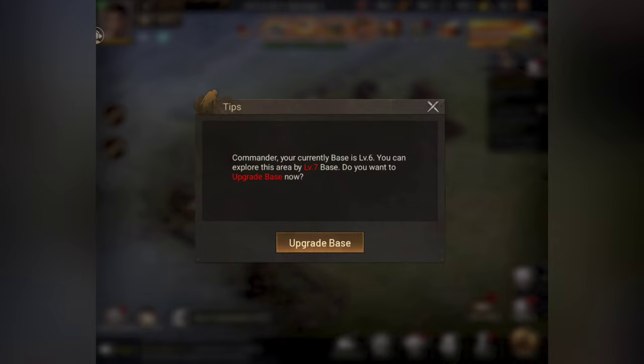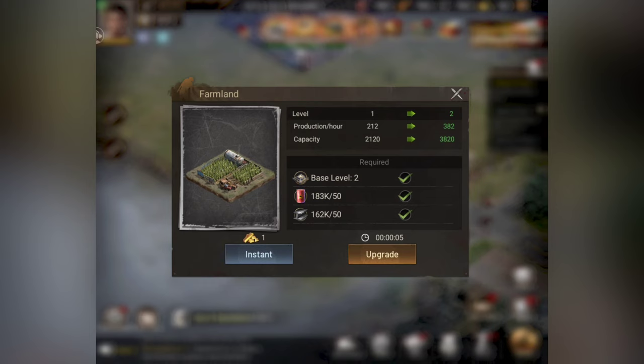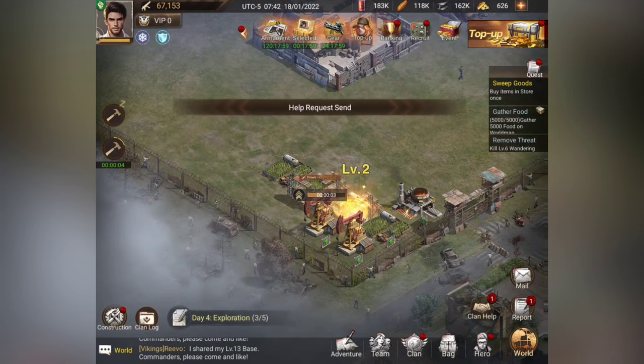We have another area here — my base is level six and I can explore this area at level seven, so it lets you know you need to start doing other stuff. If you're confused on what to upgrade, just click on the actual build button and it'll lead you in the right direction.